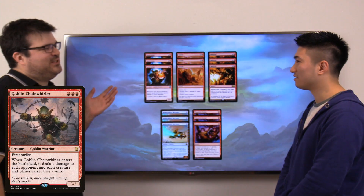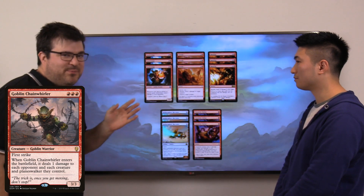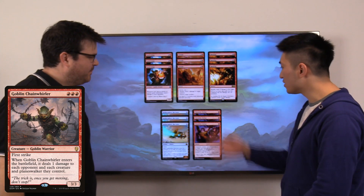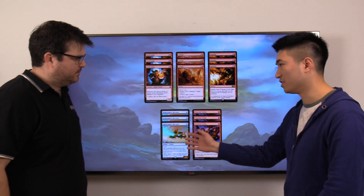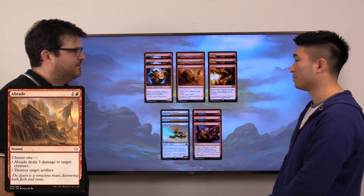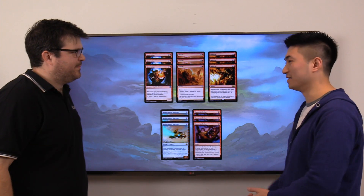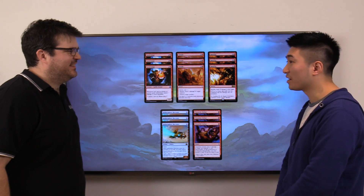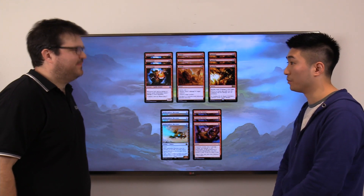There are many things you could put in the sideboard for this deck. The first few cards have been around for a while — Chandra's Defeat, Aethersphere Harvester — both useful in the mirror, just to kill whatever needs killing. We do have two new cards: Gutter Snipe and Bane Fire. Bane Fire is easier to understand — it just deals damage. It's good against control decks that are playing Settle the Wreckage, and it kind of replaces Fight with Fire because it can't be countered, which is very important.